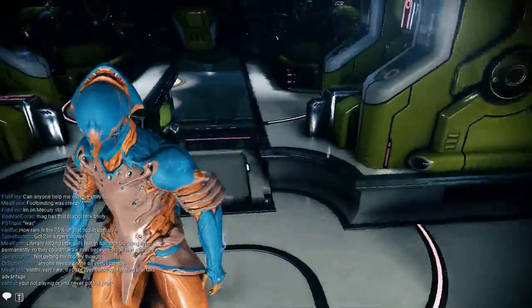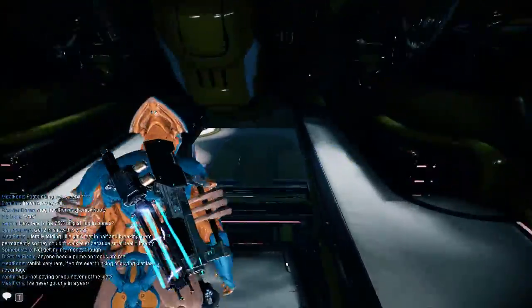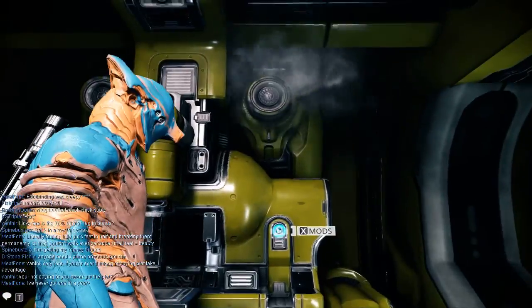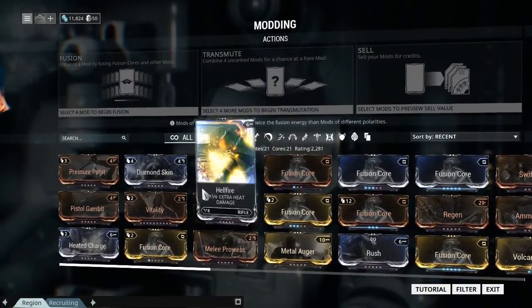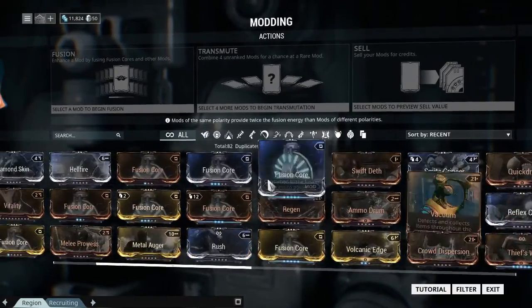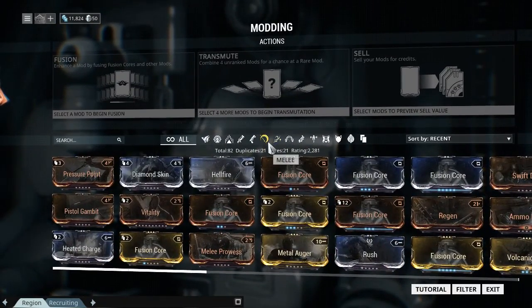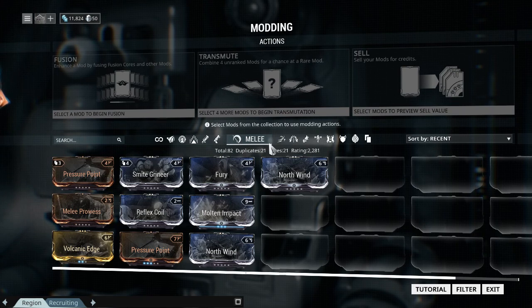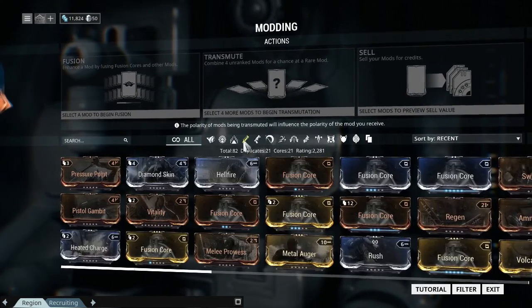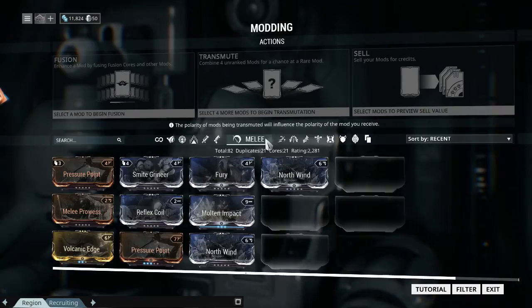You're up here, you walk down, and to your left is the mods station. Here it will list all of your mods you've collected. I want specifically my whip right now, so I'm filtering it to just melee. Here would be all, but I don't need that right now.